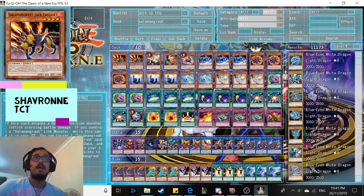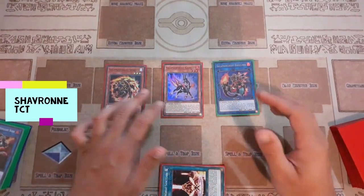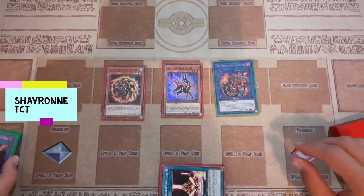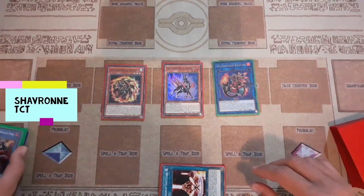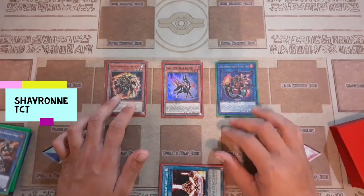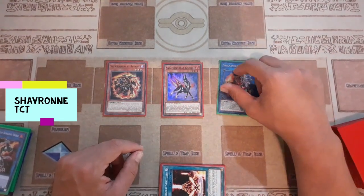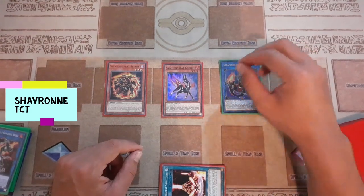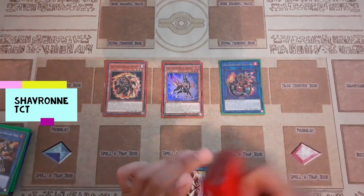Salamangreats are very good at keeping their board state due to being able to reset everything for free off Sunlight Wolf and the great rotation the deck has. Chain blocking is a very strong ability that Salamangreats have easy access to — it helps set up the board and makes plays much easier to resolve against Ash, hand traps, and monster negates. It stops cards that directly need to respond to the cards you're trying to activate and resolve, but it doesn't stop cards like Impermanence or Effect Failure since they target to negate.